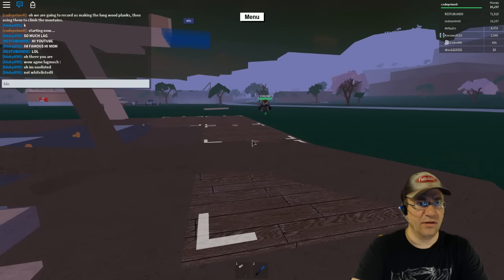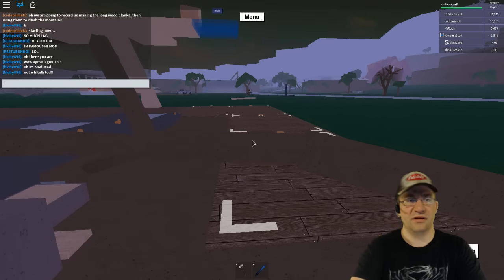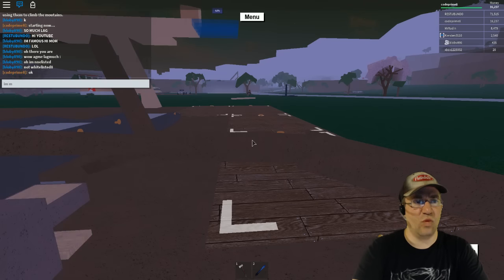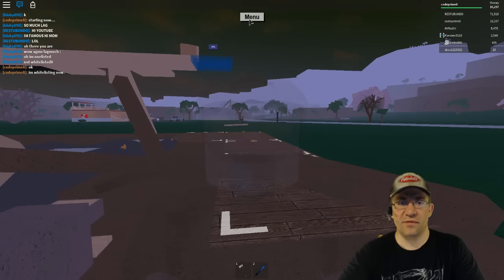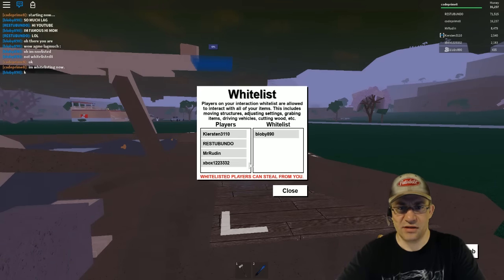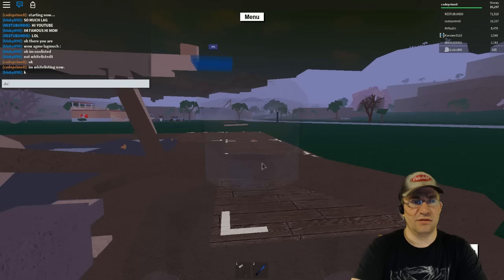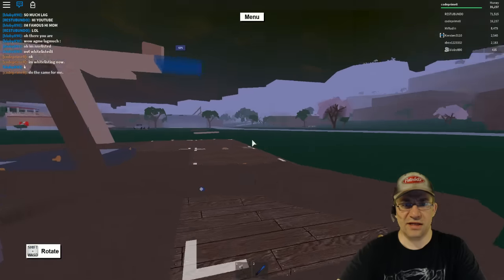I got to whitelist him — Blobby. He did whitelist me. So I'm whitelisting now. What I have to do so he can help me out is put him onto my whitelist. He's now on my whitelist. Do the same for me — he might have already. He did. So this is a piece of wood that he chopped.